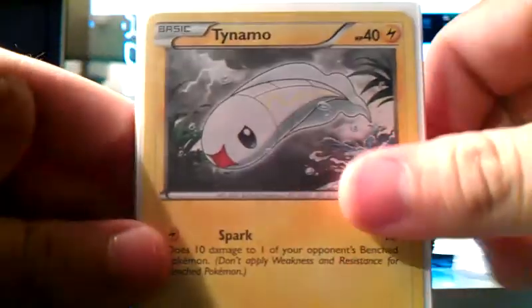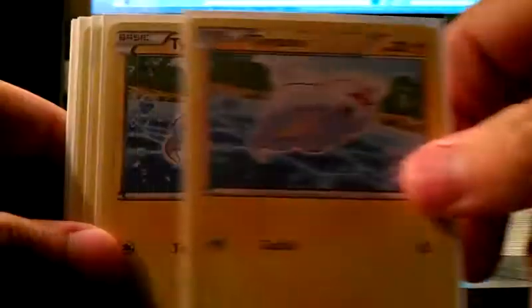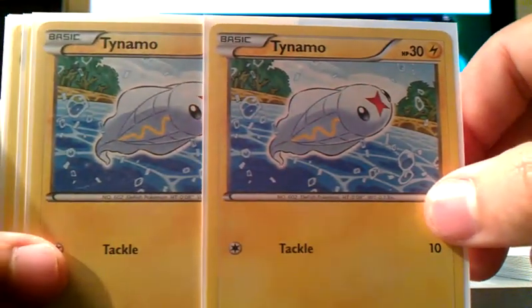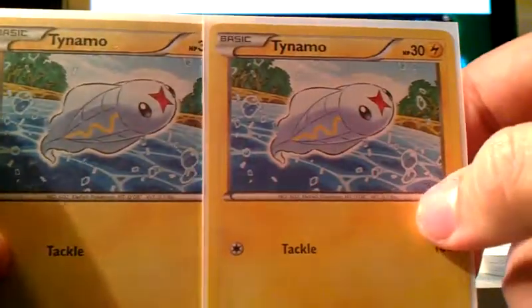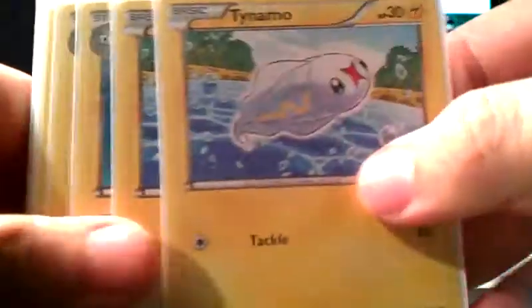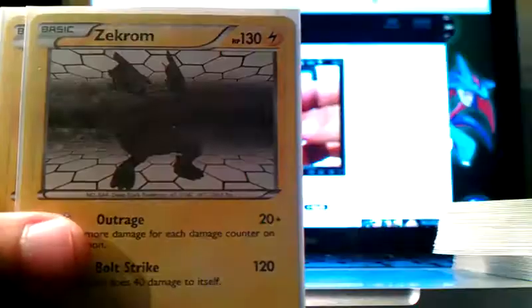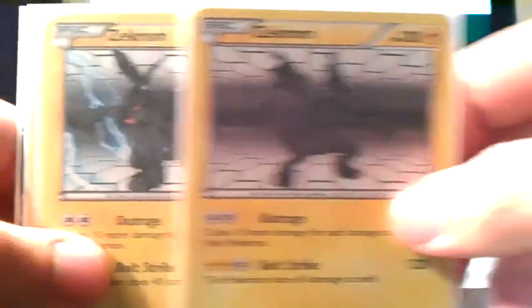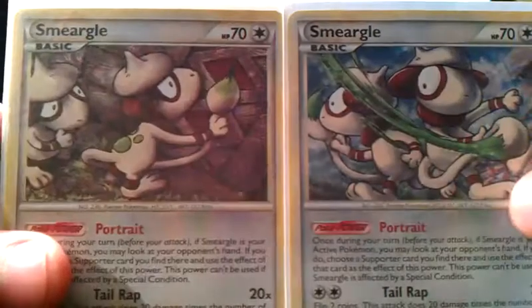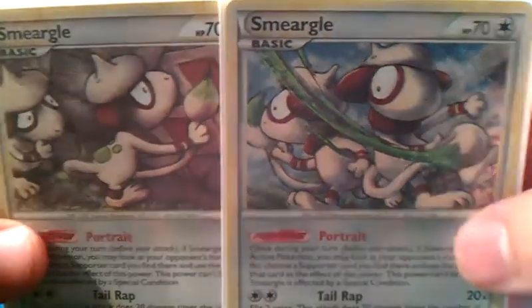I ran a Zekrom/Eels deck with Raikou. A four-line of Tynamo — the Dark Explorers 40 HP ones and the Noble Victories 40 HP ones, plus two of the free retreat Noble Victories 30 HP ones. Those 30 HP ones came back to bite me at one point, so I think I'm switching to all 40 HP. Then the Eels: three Eelektrik, a four-three line, which is perfect. Two Zekrom — I've got the promo one and the Next Destinies one. Two Smeargle — I was reluctant on running two but it was the right choice, never had issues with two in hand.